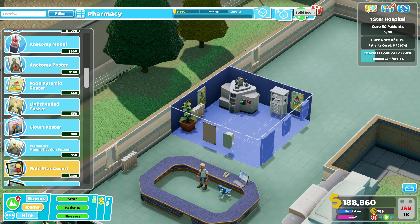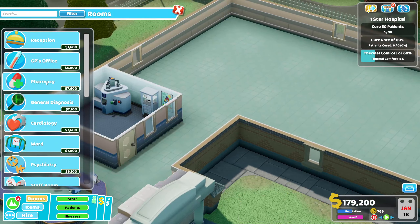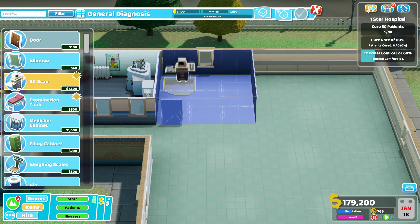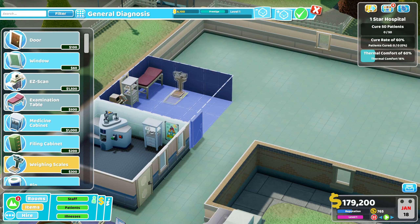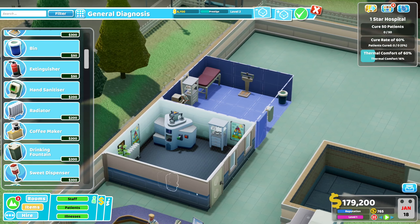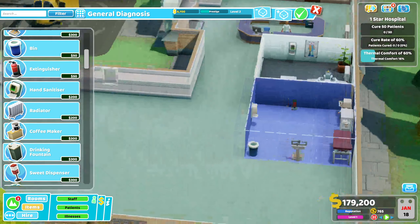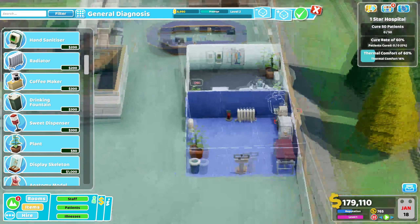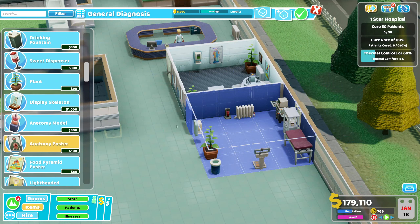One or two other rooms I'm gonna need - general diagnosis. I've got a fire extinguisher in here as well, hand sanitiser doing a piece of hygiene. Put one in here, yes I did. Radiator. And some nice little posters.